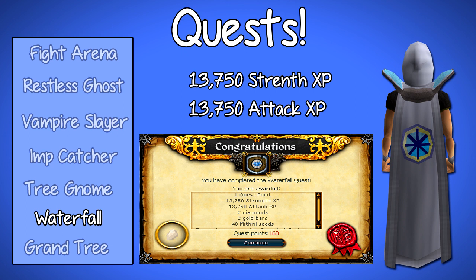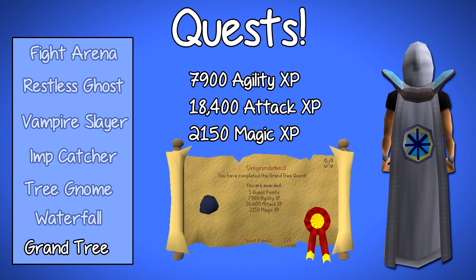The next quest ties in with Tree Gnome Village — it's the Grand Tree Quest. It's an easy quest because at the end you can safe-spot the Black Demon. There are quite a lot of safe spots where you can range or mage him and he will do no damage to you. On completion of this quest you will get 18,400 Attack XP, 7,900 Agility XP, 2,150 Magic XP, and access to the Grand Tree Spirit Tree. The Grand Tree requires 25 Agility, but 25 Agility isn't really that difficult — if you search YouTube for a fast agility guide, you can get 25 Agility in less than an hour.